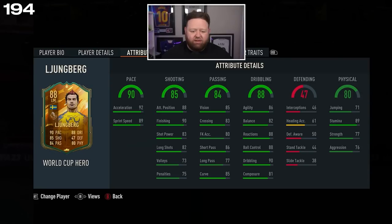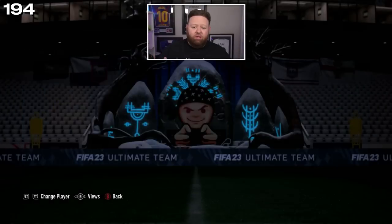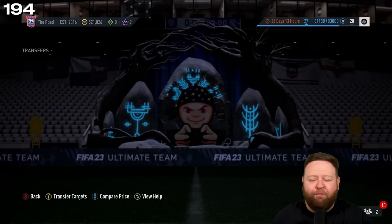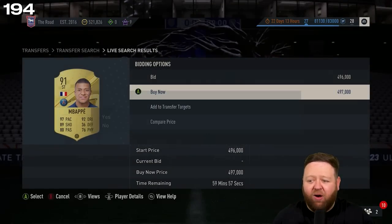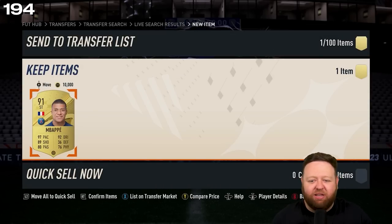Right, so I can turn the image off now. Then if I back out we've been given an option of these guys: 88 Cahill, 87 Al-Jaber, 88 Ljungberg. That is absolutely tragic. A Kylian Mbappe finally on the RTG — for 497,000 coins! Welcome to the club — the king of Ultimate Team, the one that everybody uses. I'm now part of the problem.